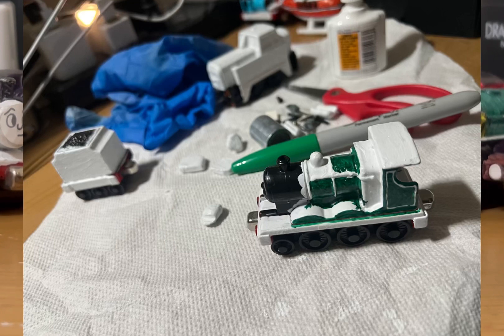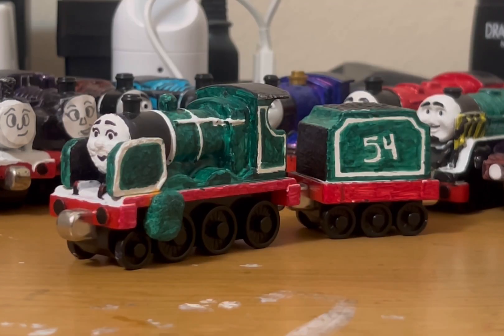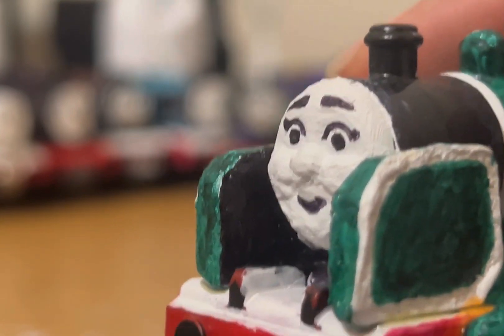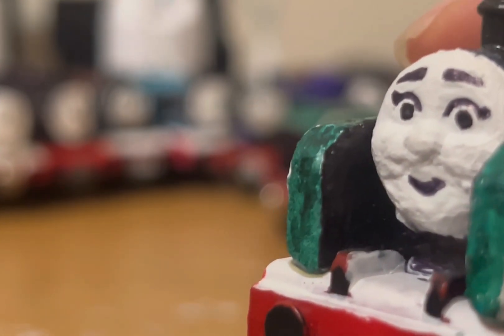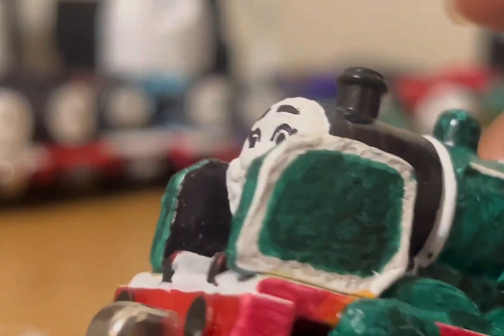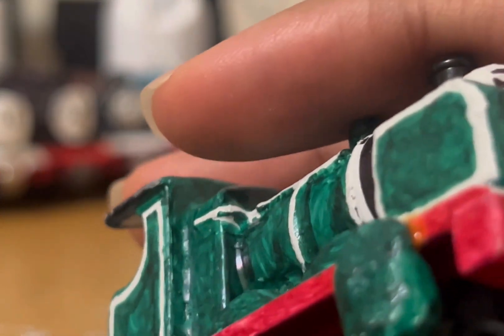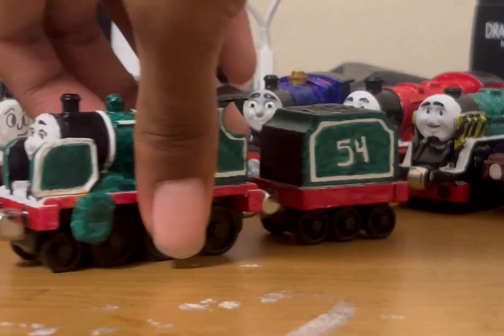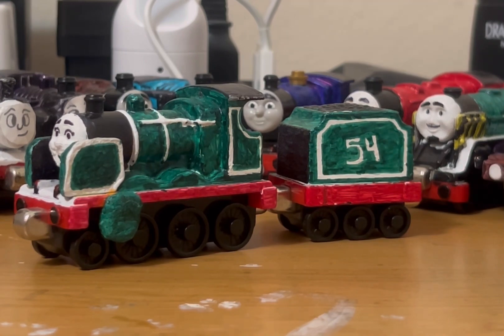Meanwhile, the smoke deflectors and pistons had dried up, so I also painted those with a couple of coats of whiteout, and once those were dry I colored them dark green with the permanent marker, adding lining around the smoke deflectors as well. I also colored the area behind the smoke deflectors black to match the smokebox. You'll also notice that I made the right smoke deflector a little bit bigger than the left one — but who cares. You can also see some yellowing from the pistons, but it's really minor.